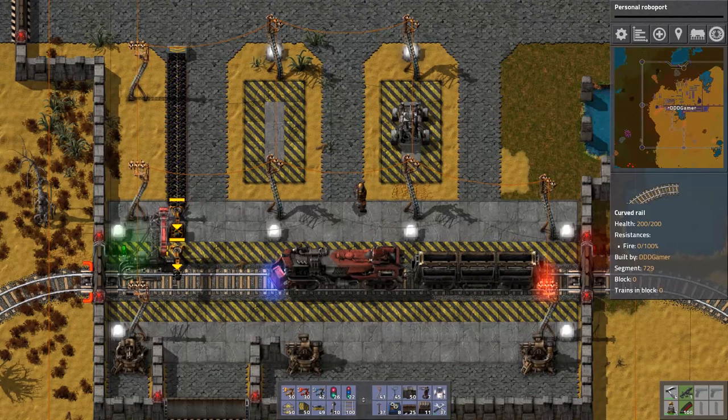Hello everybody and welcome to Factorio. In this episode I will be talking about trains. In version 1.13 they have been changed, which is awesome. They can even change colors, which I will cover a bit later. I wanted to give you a quick start on how to get your trains up and running, how I build my track, my stations, rail signals, chain signals, and how to get your trains going between stations automatically so you don't have to worry about resources going back and forth.